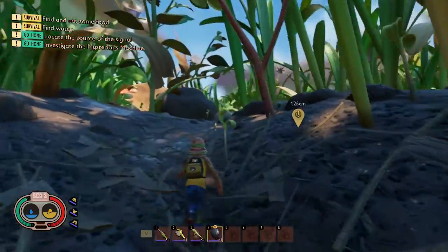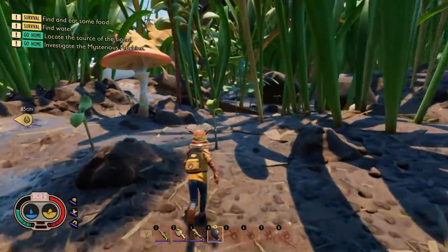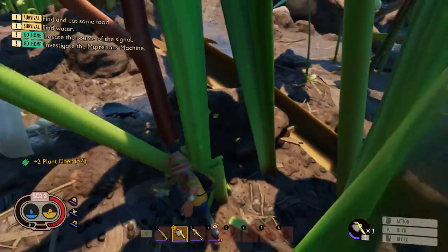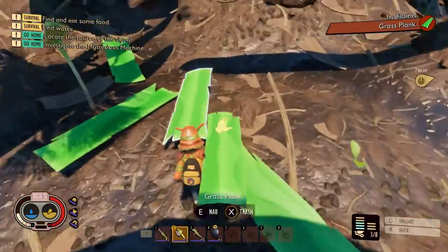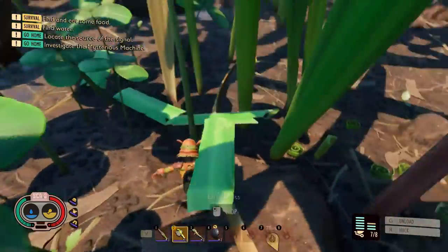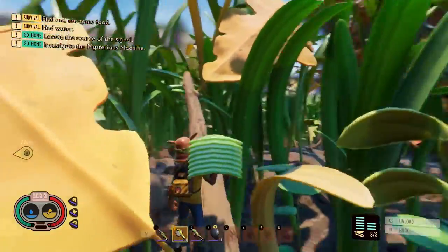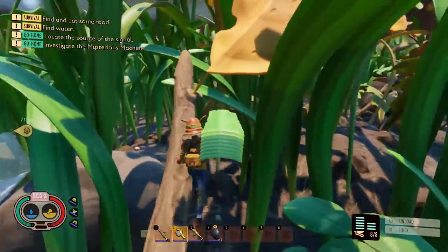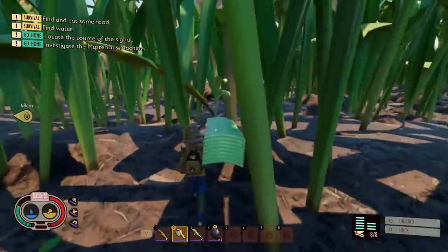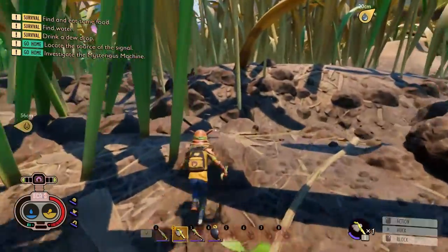It will protect you from red ants — specifically, soldiers will not instantly aggro on you, which is very useful. It'll also give you a bonus to hauling strength. Normally you can only carry five planks of grass, but with this armor set you can carry up to eight planks of grass. This makes the armor useful to have around even into the middle part of the game until you get really high-end gear, because that hauling strength increase makes building structures so much simpler.